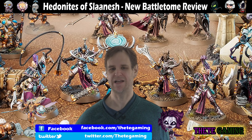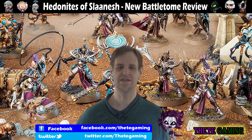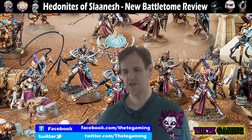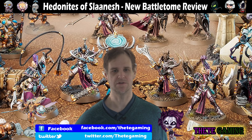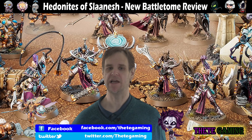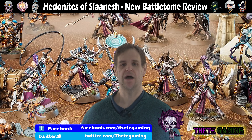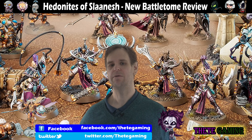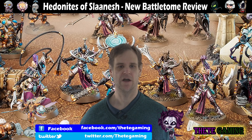Progeny of Damnation, the heal spell for mortals, has had its casting value reduced from seven to five, otherwise unchanged. Slothful Stupor — which stops an enemy hero running, charging, or using command abilities — has had its casting value increased from seven to eight, so you might want to think before taking that one given there are some really good Slaanesh spells. Dark Delusions, which debuffs enemy units, has had its casting value reduced from five to four — reducing a unit's ability to hit by one is nice, though it's a bravery check so results vary. Hell Shriek has been replaced with Judgement of Excess — it does mortal wounds on an enemy unit, one mortal wound for every five models in the unit, same casting value of five.